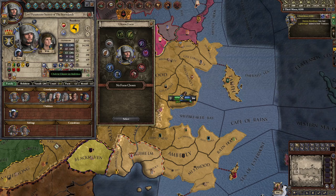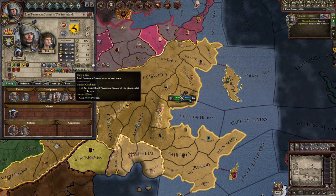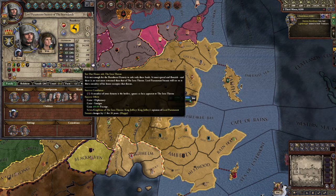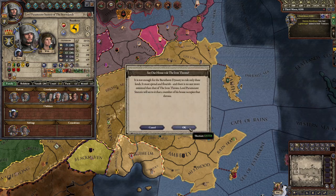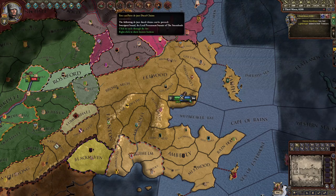I personally want to see our house rule the Iron Throne, which is the main force in the kingdom that controls all the kingdoms. I'm going to click on it, say okay. That's that one finished. You can press 'de jure ducal claims' — that's fine, I don't really care right now. I'm already pressing my kingdom claim.